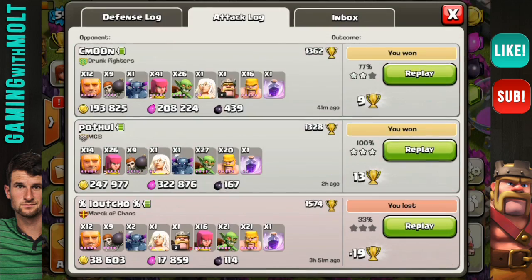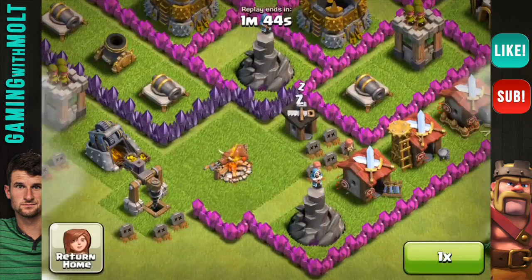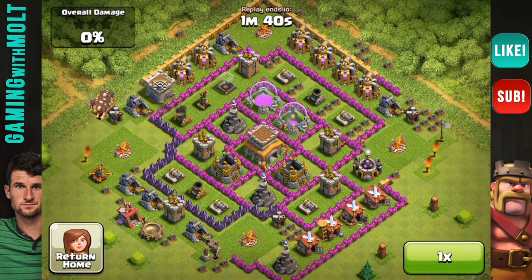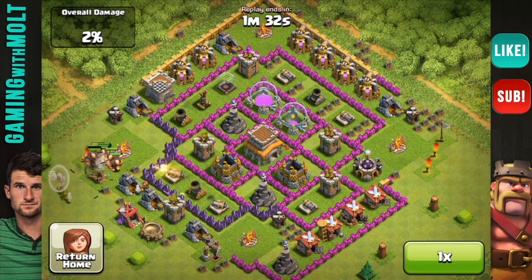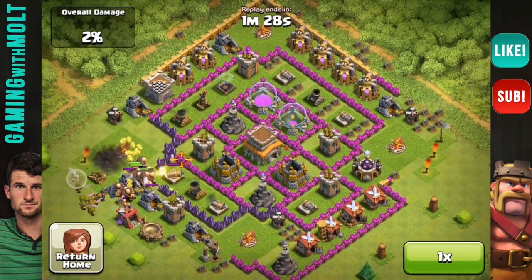We'll jump in here to the next raid - it's another almost 600,000 resource raid. This one was not recorded live, so I apologize for that. I do generally try to do them live but I can't always do it being at work. As always, I drop my giants down over here to take out that air defense and then drop those wall breakers to open up a gap and get them in there.